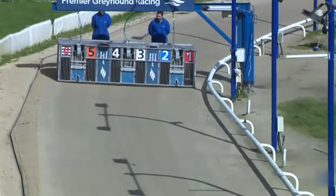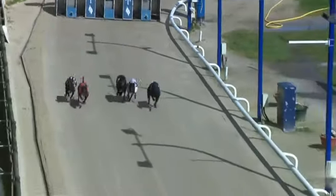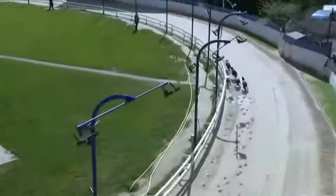Ice Court Abbey in two, Bubbly Blackbird in four. Traps have opened and Ice Court Abbey gets a lovely run to the first. He moves towards the middle, but he's got plenty of room up in front.